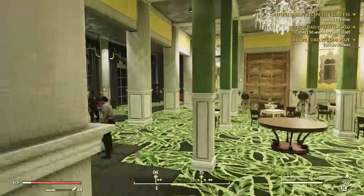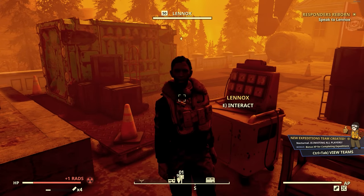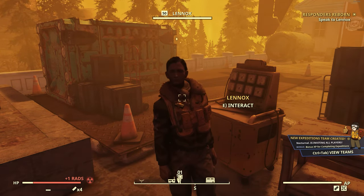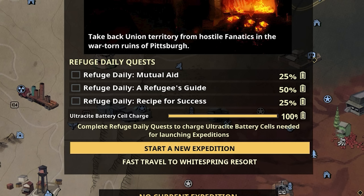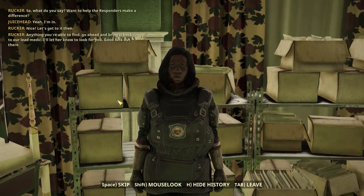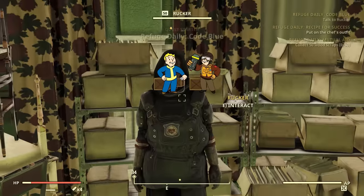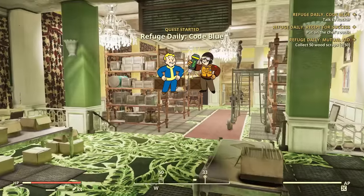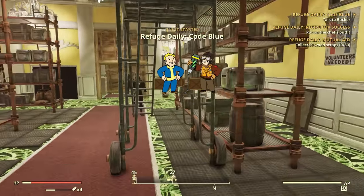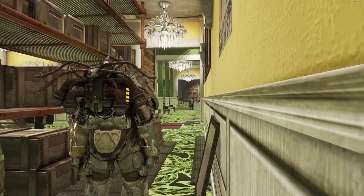The Responders have retrieved a vertibird, and management — aka the Enclave — are giving them ultracite batteries to fuel it. That's where the gameplay element comes in: we're going to have to do three daily quests each day in order to get enough ultracells to fuel that battery and in turn launch the vertibird for an Expedition. Every day you'll have to log in and do these three quests before you can do your one Expedition for the day.